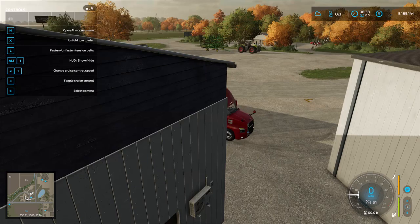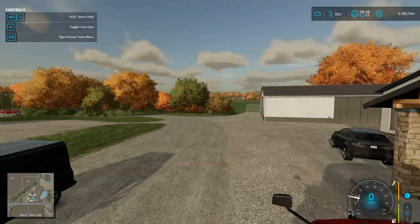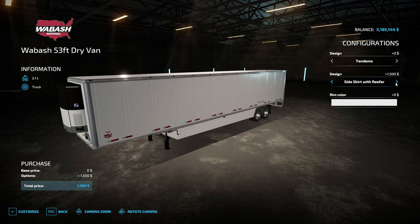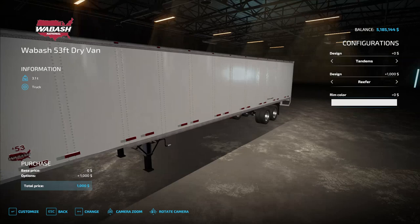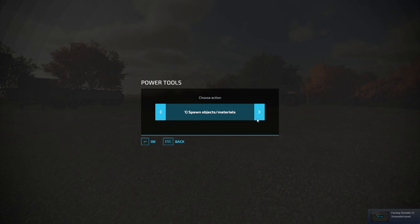It looks good — might be a little bit big compared to the in-game trucks, maybe just a tad. Let me know what you guys think. Let's go ahead and whip it in here and see what we can do to it. Customize: tandems, spread axle — we'll do tandems. Design: stock side skirt, reefer skirt. Let's go ahead and do the reefer. Room color: chrome — yeah, let's stick with the polished metal, I think that looks the best.